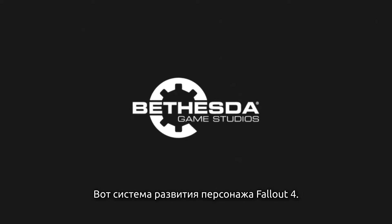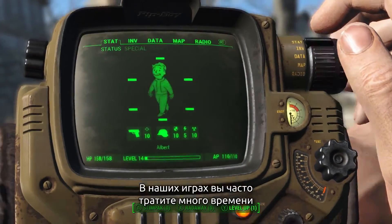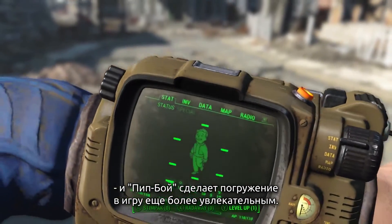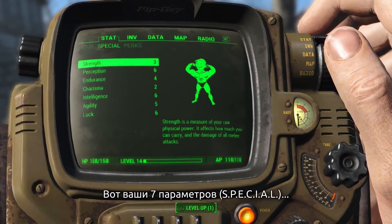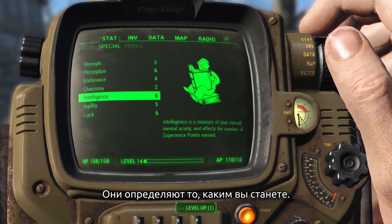Here's a look at the character system in Fallout 4. You do spend a lot of time in our games looking at your stats, looking at your items, and in Fallout that comes to life with your Pip-Boy. Here are your seven SPECIALs, and these really define who you are.